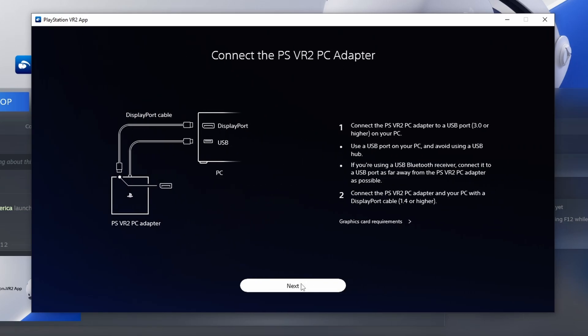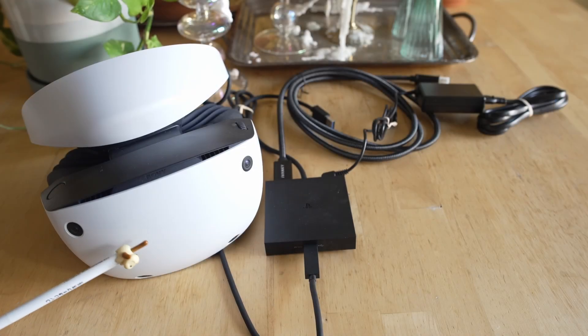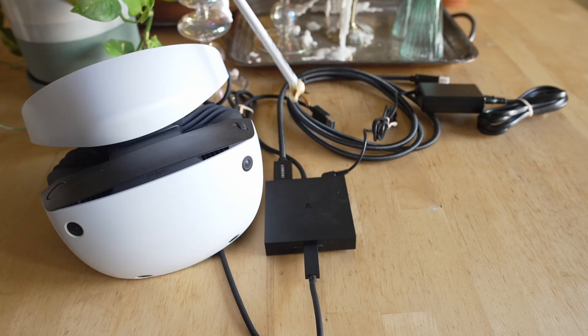I was able to get the headset online and could see something through it, but it was 100% unplayable. Once you open up the software, it gives you a diagram of how to hook everything up between your GPU, the adapter box, the PSVR 2 headset, and wall power. So you're not drawing power off the USB hub — you're just sending data. That's a lot of wires that all have to be connected correctly for this to even have a chance to work.